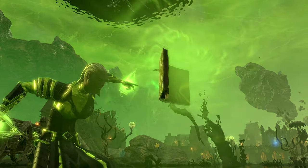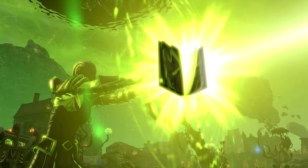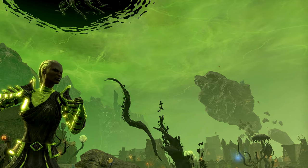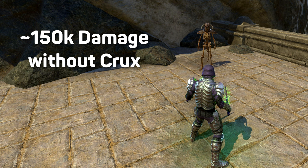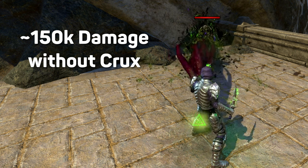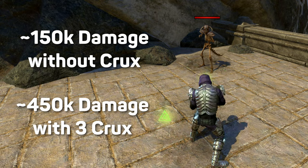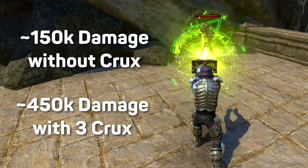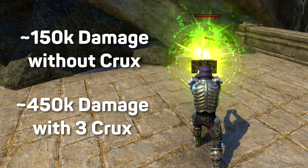And there are even better reasons. The Fatecarver Beam lasts longer and ticks twice as hard when cast with 3 Crux. Don't underestimate this — the Beam can easily do 150k damage at 0 stacks, and that jumps to 450k at 3 stacks. So it's not even close. Build up that Crux as quick as you can, and unless you know you're going to need it for a big burst coming up, blow it.